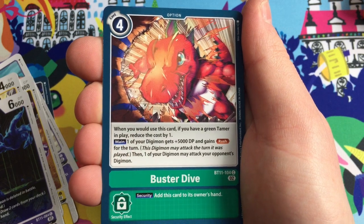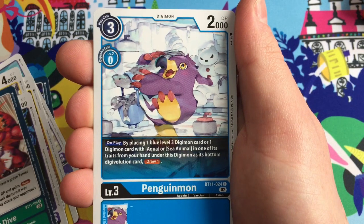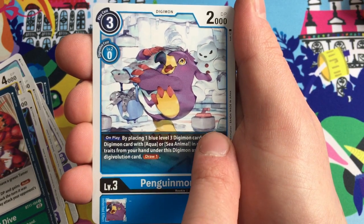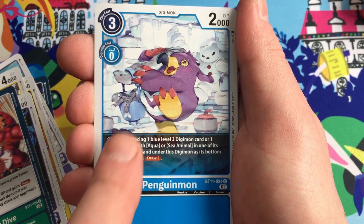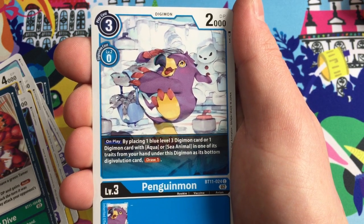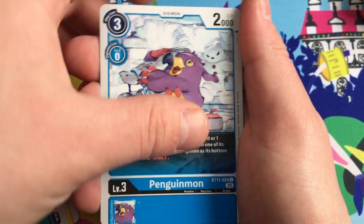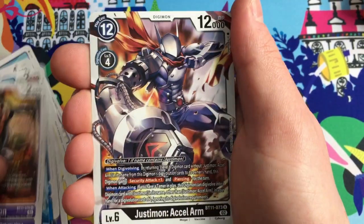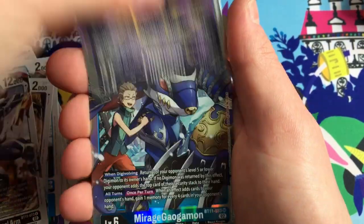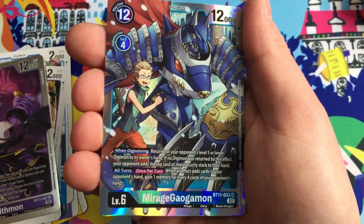Buster Dive - a classic move from Tyranimon and a really effective card. Penguinmon doing his legendary curling game - absolutely horrible to try and beat him at that. There he is with his buckets of fish, because you have to give him fish to play the game, and you have to beat him if you want to recruit him to the city. Lilithmon and Mirage Gaogamon - super rare, freaking beautiful!